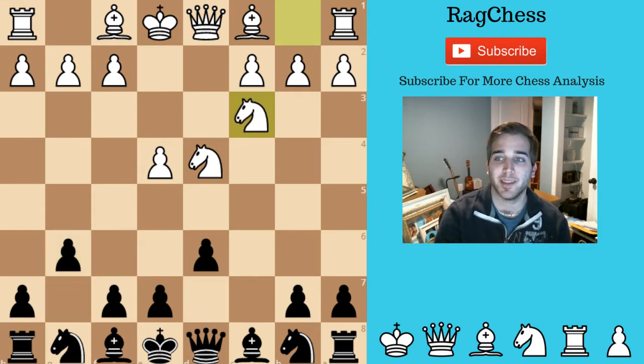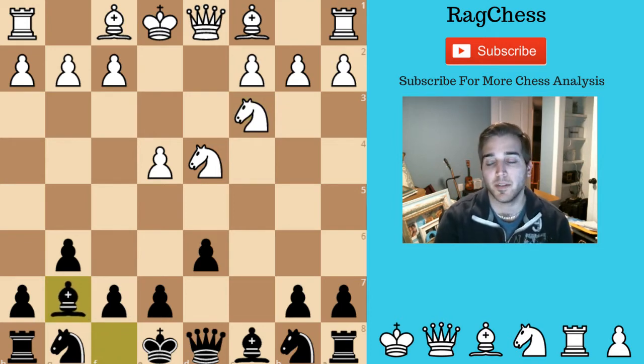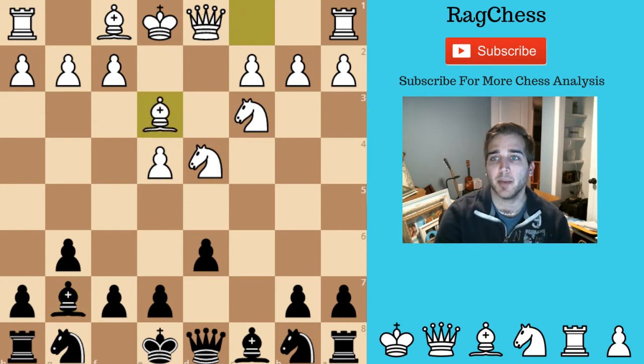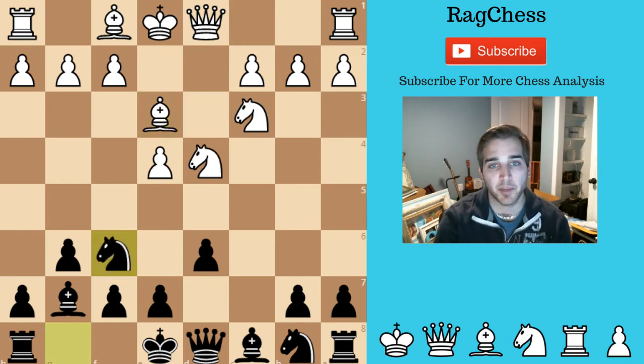He goes with knight to c3, and then I bring my bishop to g7, finalizing the dragon formation of having these three pawns fianchettoed with your bishop on the kingside. He comes with bishop to e3, which signifies that we're going to start the Yugoslav attack. And then I bring my knight to f6. If you remember in my previous video, I talked about the order of the moves, and that's why it's really important.